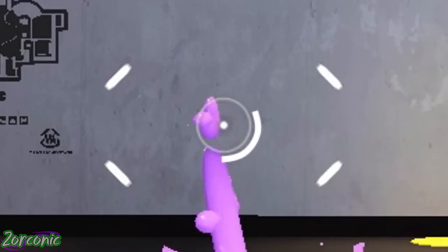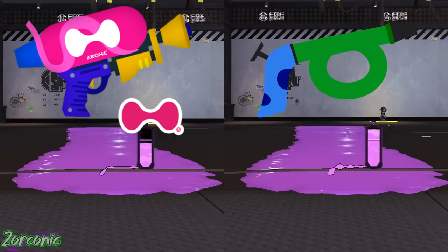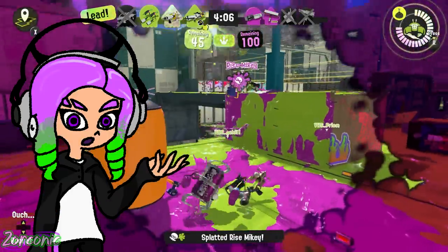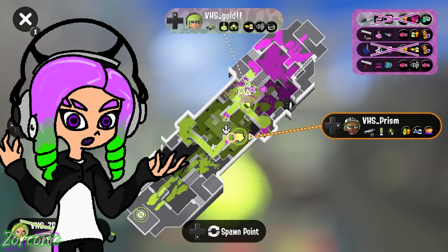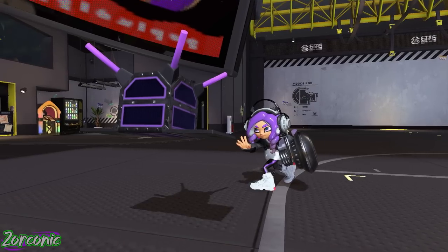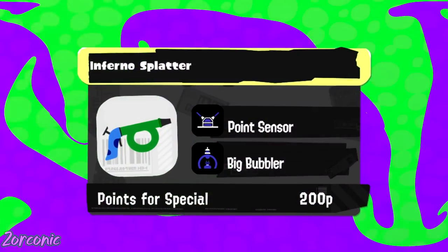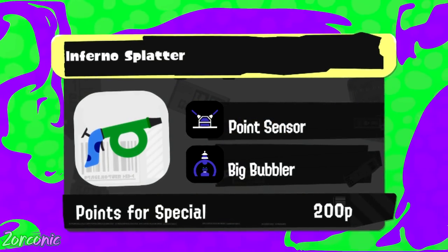There would also be an indicator under the reticle showing the strength level the weapon is at. And while the ink tank doesn't last long, it recovers ink much quicker than most weapons. The weapon is really good at taking out long-ranged threats, being a great supportive tool, and taking out HP specials, but paired with not great mobility, the slow time it takes to make this thing an actual threat, and basically any bomb thrown at it which forces it to restart its strength mechanic, it would be pretty balanced. Paired with point sensor and big bubbler, this hose-like weapon — not at all based on the Inferno Tower from Clash of Clans — would really give a new spin on the supportive weapon type.